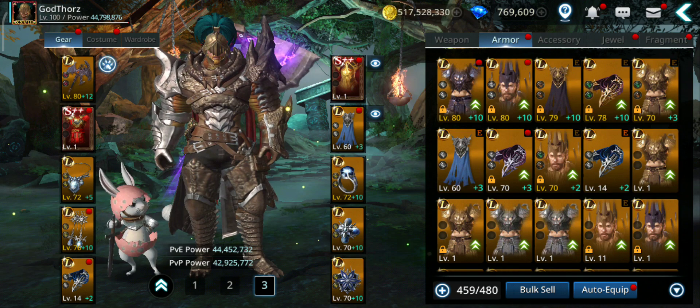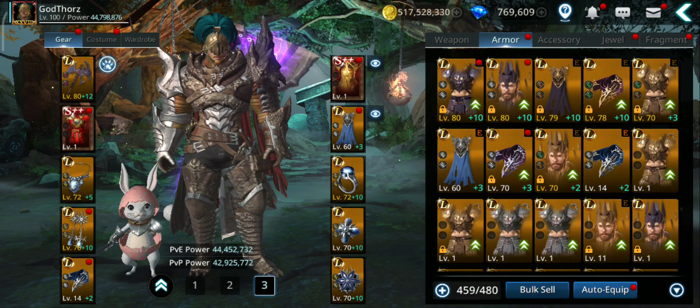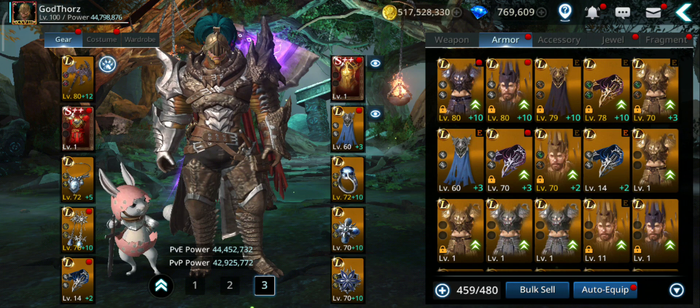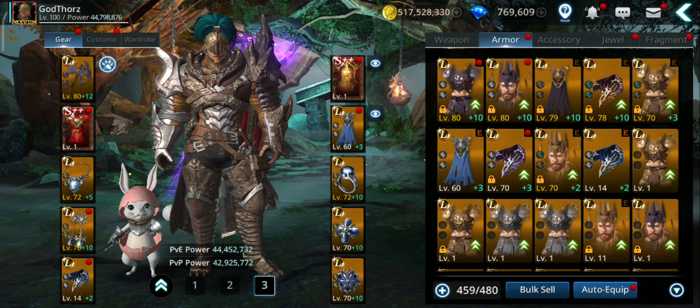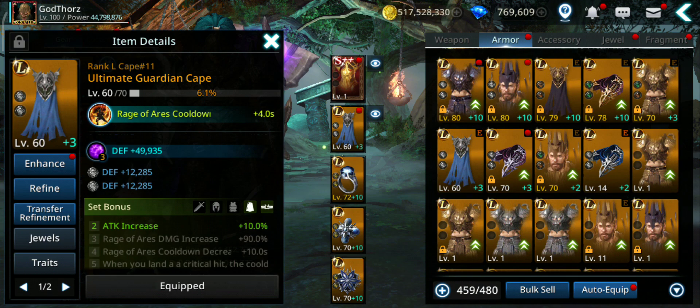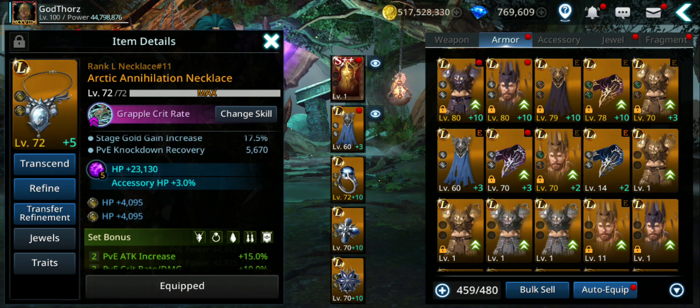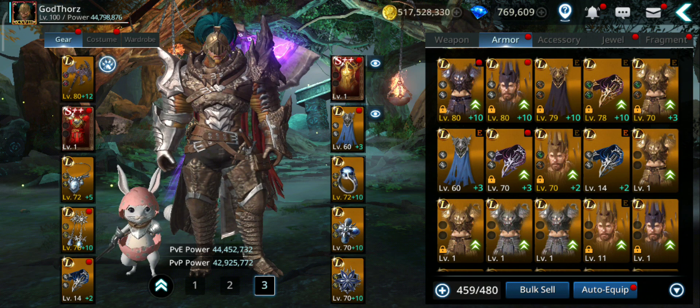Let's summarize: we can get 10% from pet, 8% from Battlefield gear, that's 18%. From the full gilded another 7%, that's 25%. Ultimate gear another 10%, so that's 35% total PvE and PvP attack increase. Then for PvE you can get another 15% from 2 L PvE accessories.